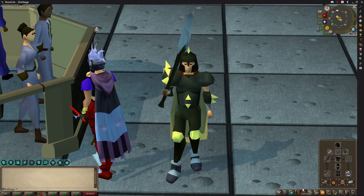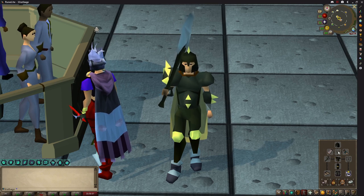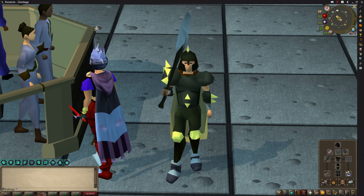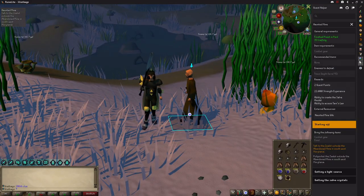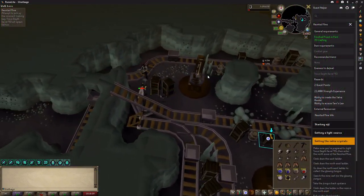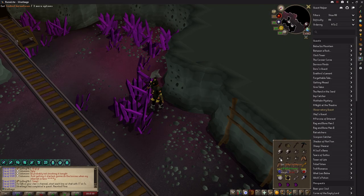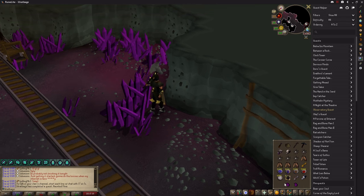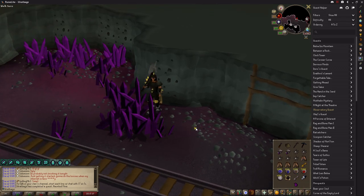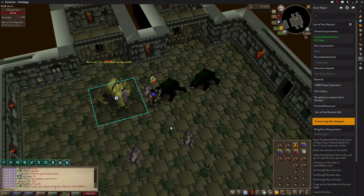I now just need one final item to complete the set that could potentially hold the max hit record, and for this all I need to do is smash out the Haunted Mine quest. Might as well test out the set whilst I'm here at the boss — that was easy, not even potted or praying. And that is the Salve Amulet unlocked, which gives a 15% boost when fighting undead creatures.